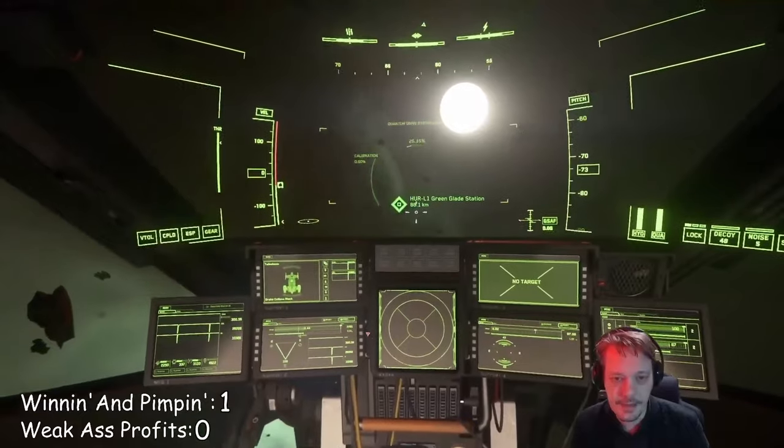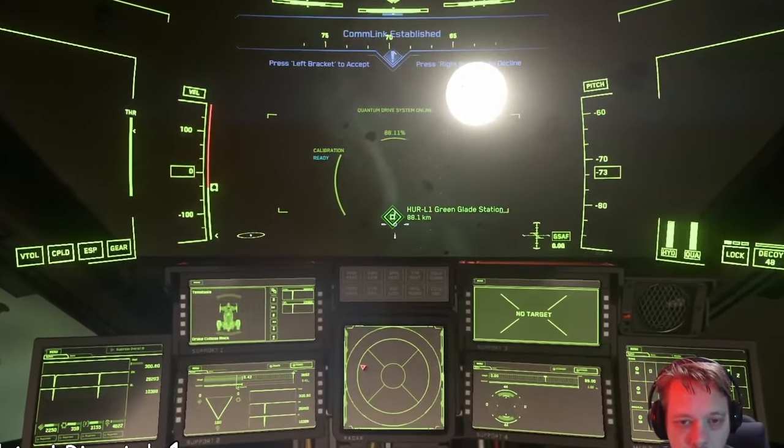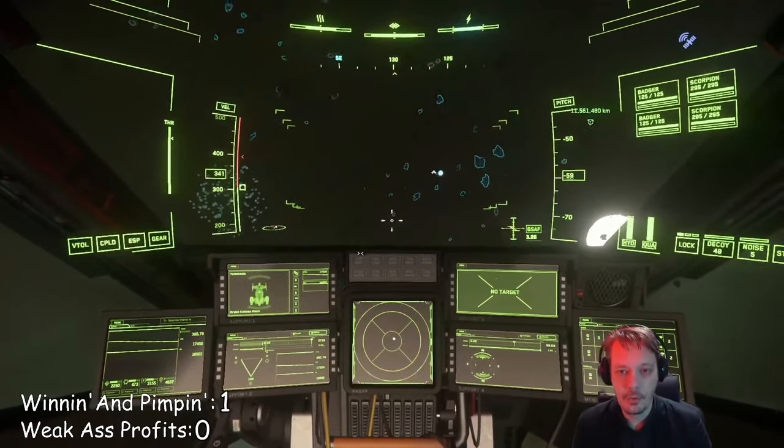Where you want to be searching is around 70 clicks away from the main space station at the Lagrange point. When searching for ships, keep an eye out for white chevrons that suddenly pop up in groups.